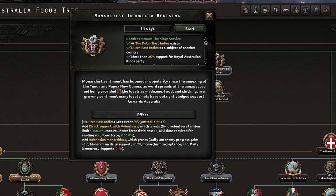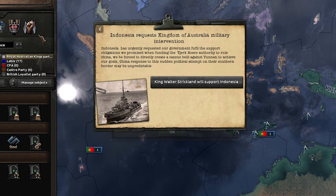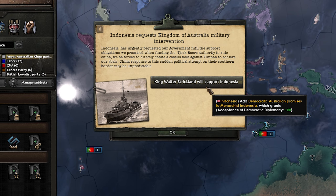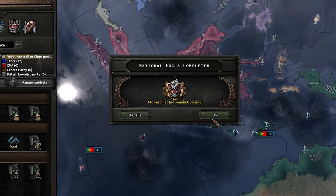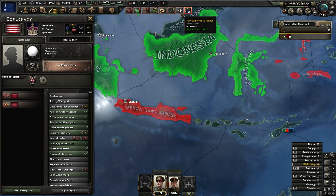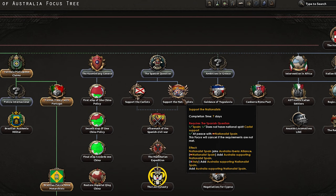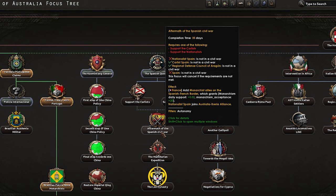Should we start an uprising? Let's get a monarchist Indonesian uprising and we can support them. Indonesia requests Kingdom of Australia military - yeah we'll help them out of course. They've got a little civil war against the Dutch East Indies. Can't move on until they are out of the civil war. Seeing as the Spanish Civil War has kicked off, let's poke our nose in that - Spanish question, support one of them, and then we've got the aftermath. We can get them to join the faction - let's do the Spanish question.